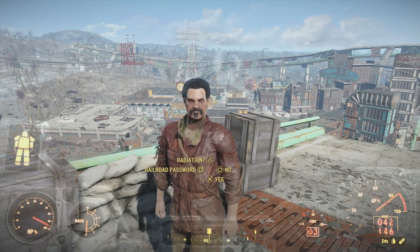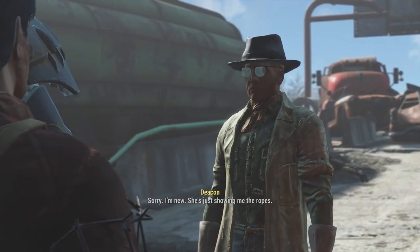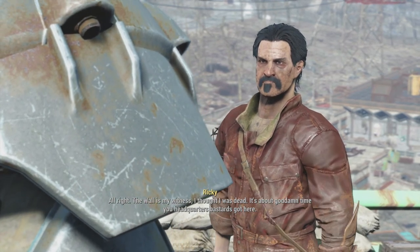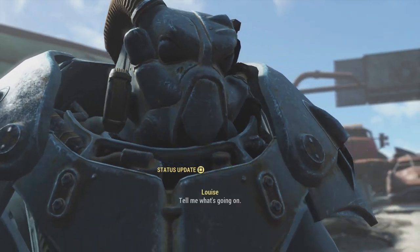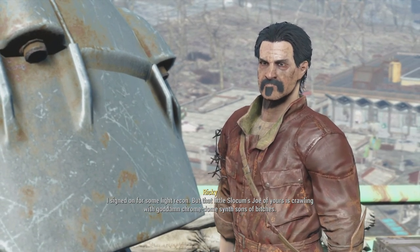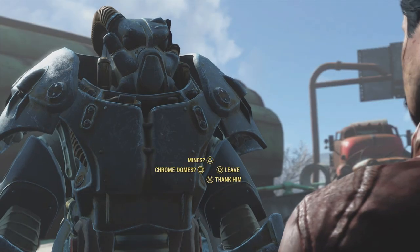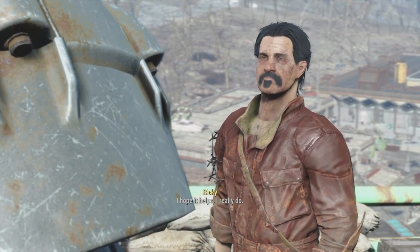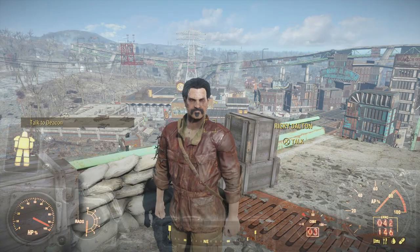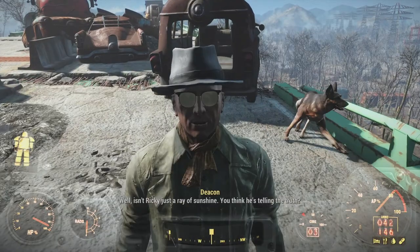We meet Ricky Dalton. The Railroad password exchange goes through — 'Mine is in the shop.' He's surprised HQ sent two agents, but Deacon says Louise is new and he's showing her the ropes. Ricky says the Slocum's Joe is crawling with synths — chrome dome sons of bitches — the front is fortified to hell and back and they placed mines all over the place. Deacon says first rule is never go against your gut, so if we take him at his word the front door has mines, synths, and other fun prizes — so we're going in through the escape tunnel.